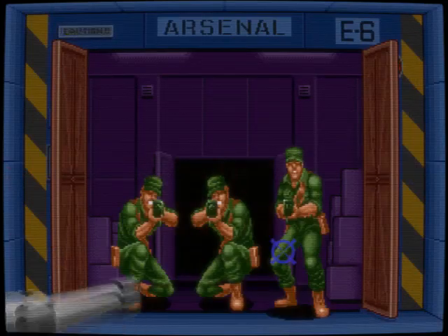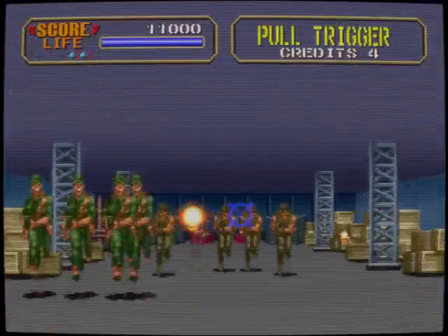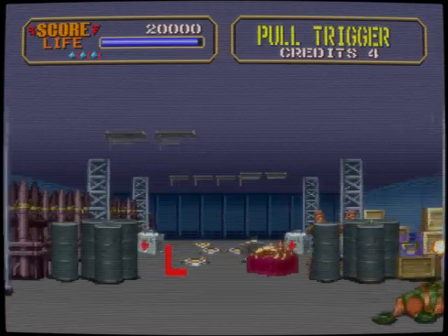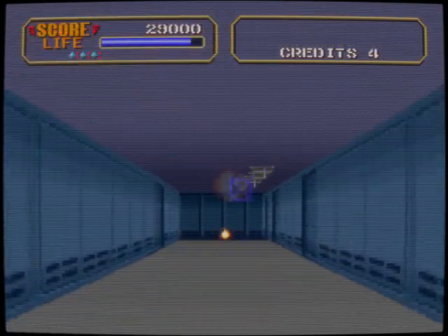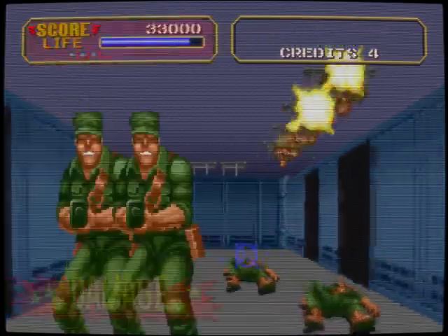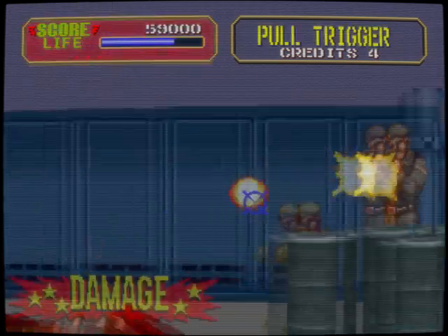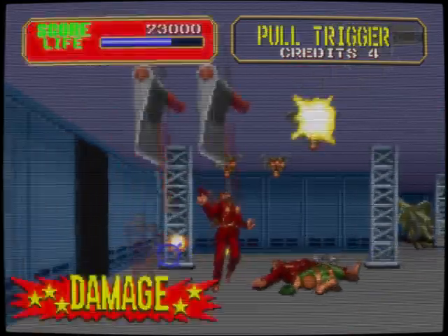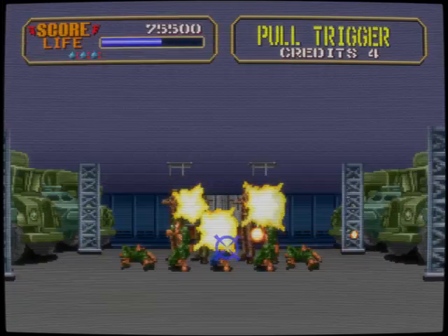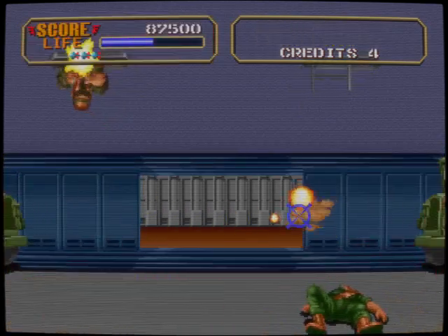Alright, here we go — we're in a jeep. It's all a rail shooter so we're using the mouse. Button one is to fire your machine gun, button two launches your grenades, and immediately I'm liking this, this is really good. There's no way a home micro was going to do anything like this. No 8-bit system was going to manage this — I don't think the 8-bit versions were that good. I think the Amiga version wasn't too bad, but this is brilliant.